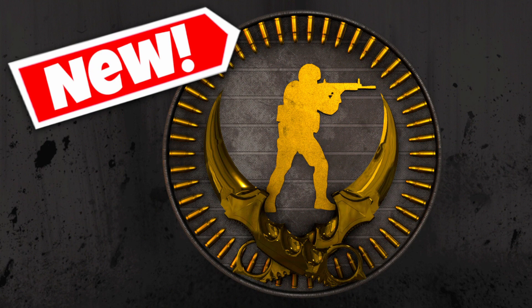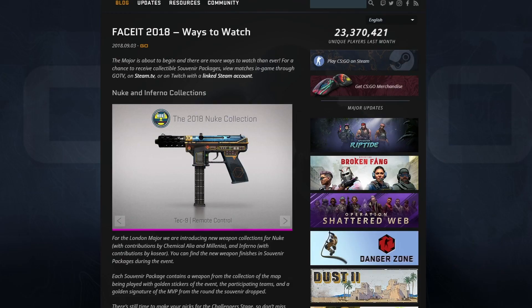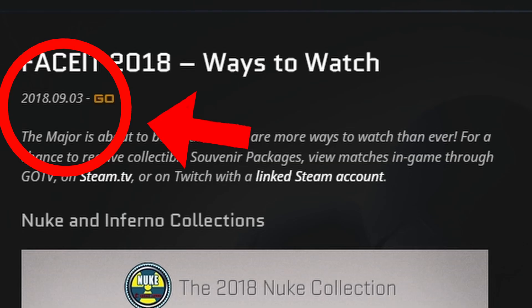There are obviously a few different possibilities, like these skins potentially releasing within an operation, but the more likely option is for them just to release in the game as some drop skins. The last time this happened was back in 2018, which was roughly around a week before the London Major.